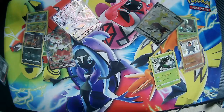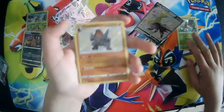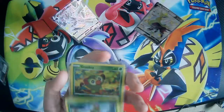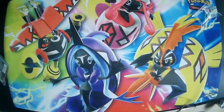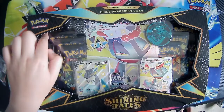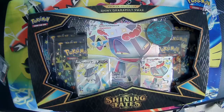Boom boom boom — big box! So we've got one, two, three, four, five, six, seven packs — another seven, so that will be twelve packs today. We've got a Dragapult V Shiny, a Dragapult VMAX Shiny, a Jumbo Dragapult VMAX Shiny, and a Jumbo Coin. Very very cool!